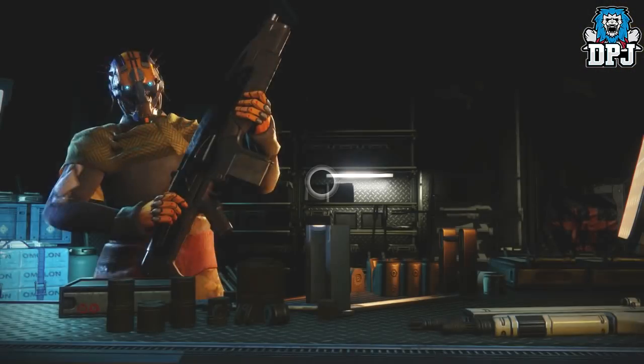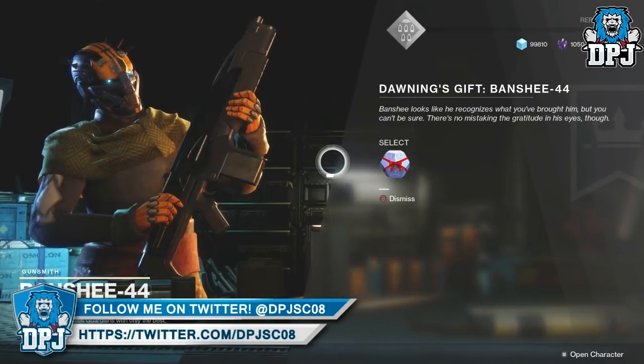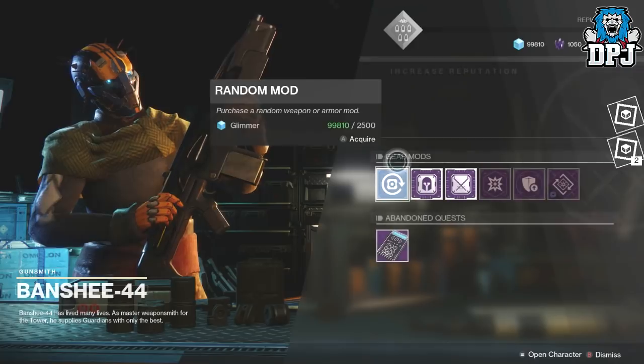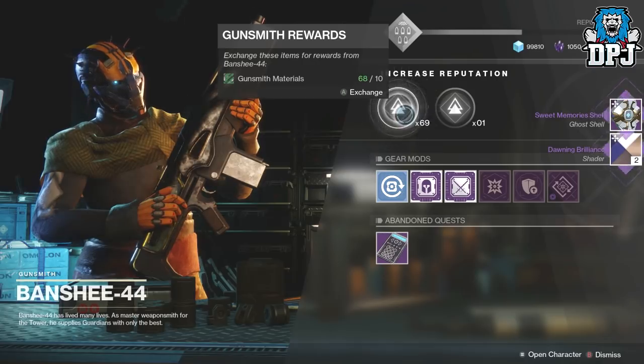What am I going to get? I want my class item - that's what I need. Let me just quickly take a screenshot of that for thumbnail purposes. Here we go - Ghost Shell 'Sweet Memories.' I've got quite a few things to open - might as well make a video about it.